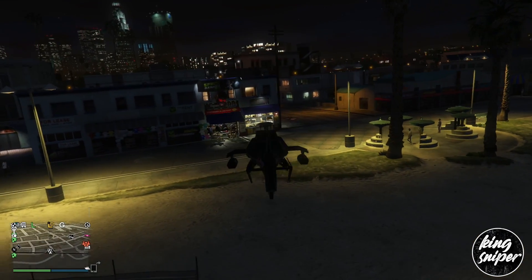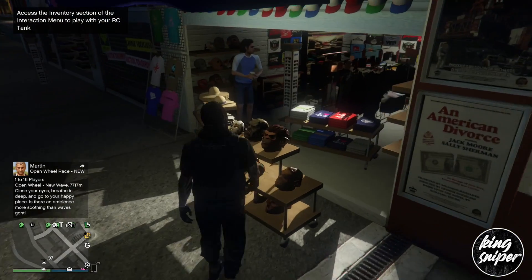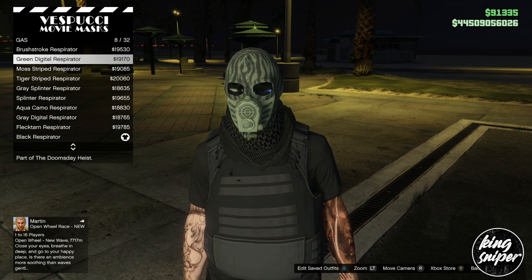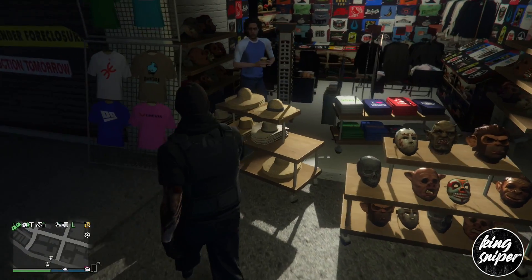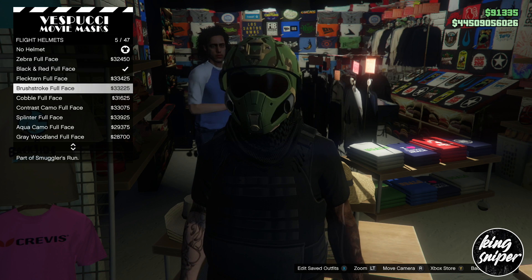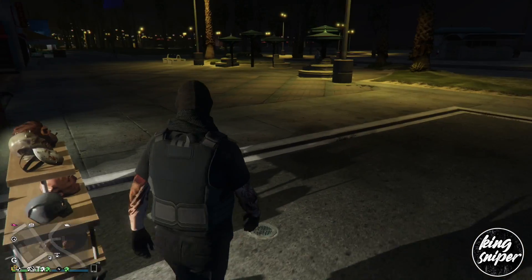To start off the glitch, you're going to want to make your way to the mask store and buy a mask and a helmet that you want on top of each other. If you already have a mask and a helmet, just skip this part. I'm going to be using the black gas mask today, but you can use any mask you want — any mask works and any helmet works. I'm going to be using the black helmet with the black gas mask.